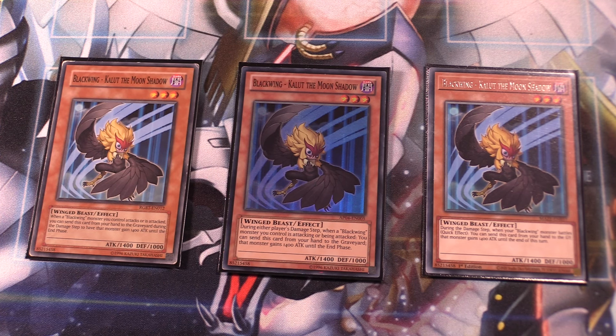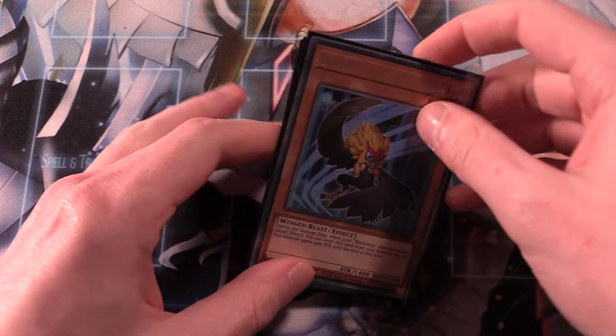Three copies of Kalut. You definitely want to maximize your copies of Kalut. At 1,400 attack, your other Blackwings can search it off Black Whirlwind. Kalut is really good for its damage step trick — if Kalut is in your hand and another Blackwing attacks a monster or directly, you can use Kalut's effect in the damage step to target that attacking Blackwing and increase its attack by 1,400. Since Kalut is not once per turn, you can double up or even triple up on it. Definitely run three copies.